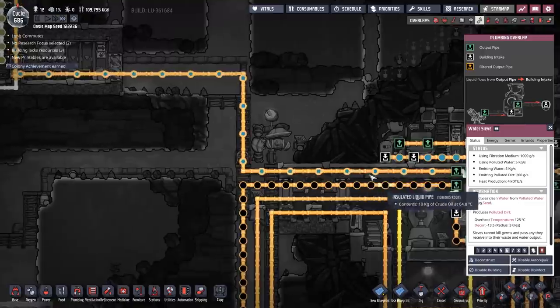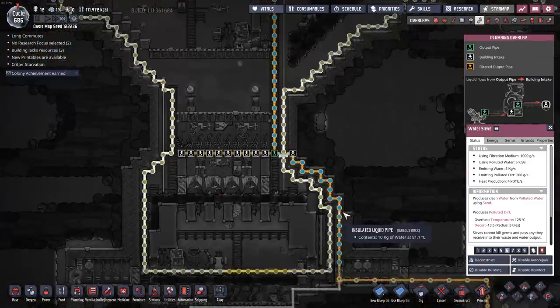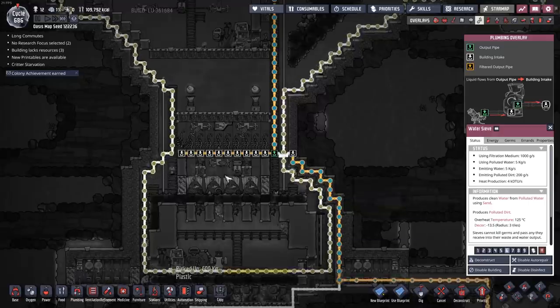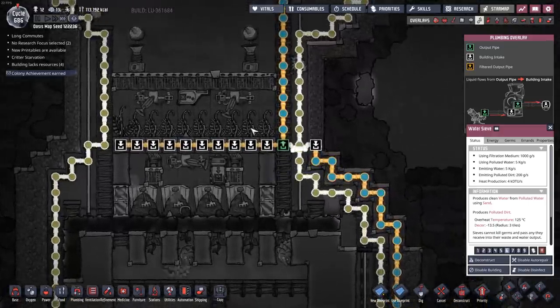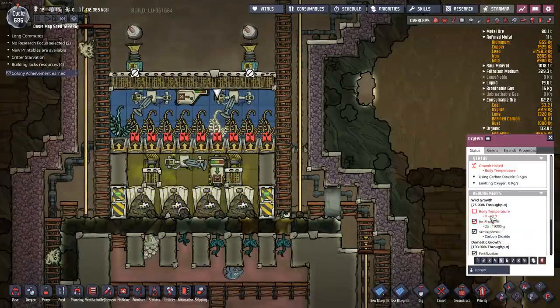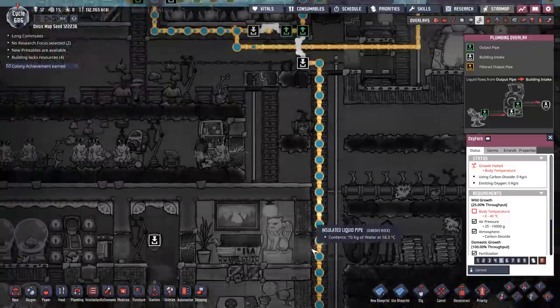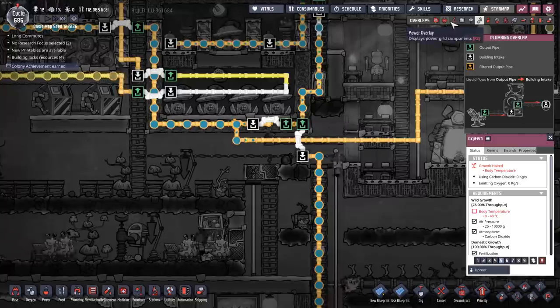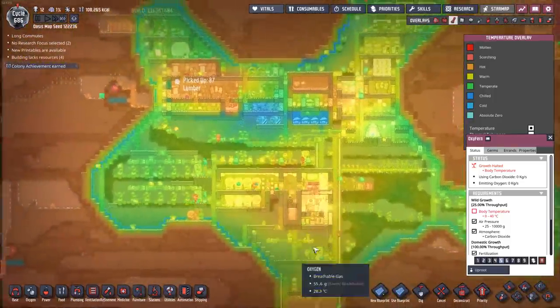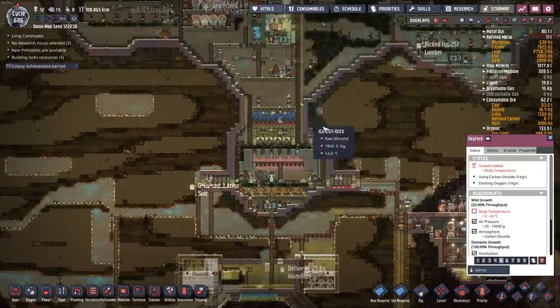Another compounding problem: the water going into these oxy ferns is too hot — over their maximum temperature of zero to 40 degrees, and it's increasing. So those are no longer running. Not to mention, I still have all that hot water inside my base with cooling and heating going on inside there — another good reason to move a lot of that equipment out of the center of the base.